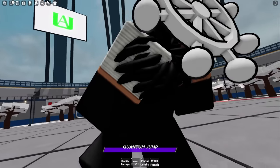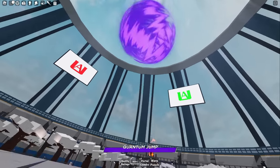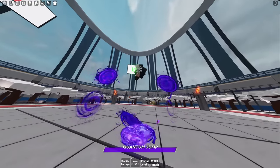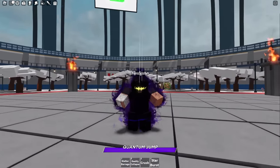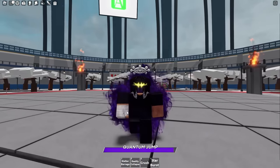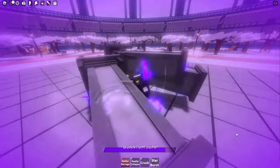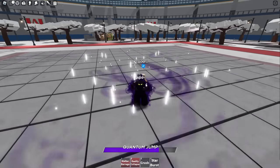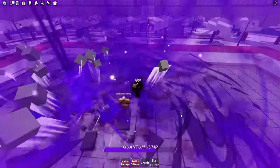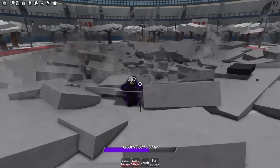Quantum Jump — here we go. Sick animation, bro. That looks sick. And here we go — Matter Barrage. Damn. Reality Collapse — we throw them up and slam them down. These moves are sick.